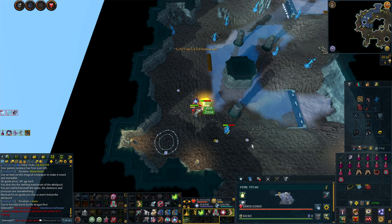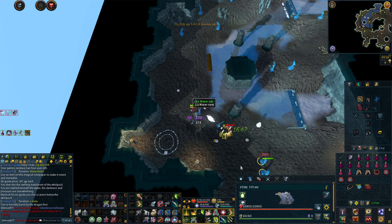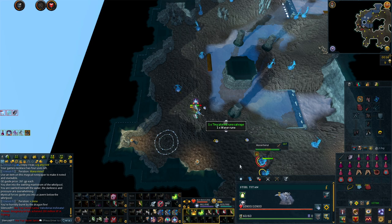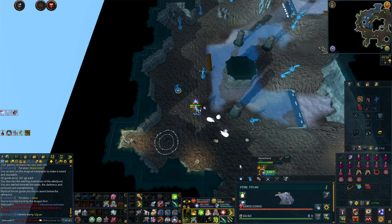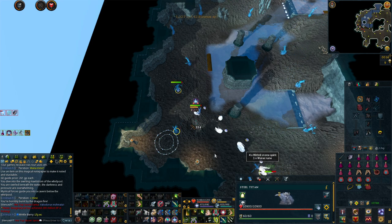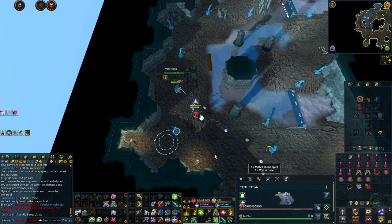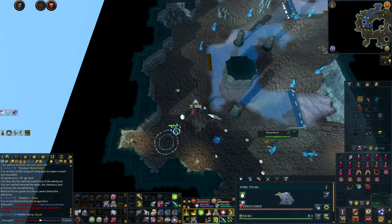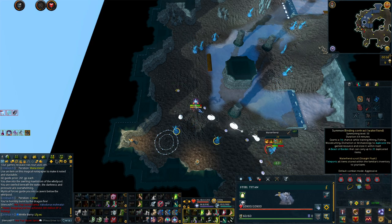The best spot to kill Water Fiends is just two spaces northeast of the Fairy Ring. Here you can use Aggression Potions and basically AFK the Water Fiends. You kind of have to use ranged when fighting Water Fiends since they have really high defense against melee and magic.